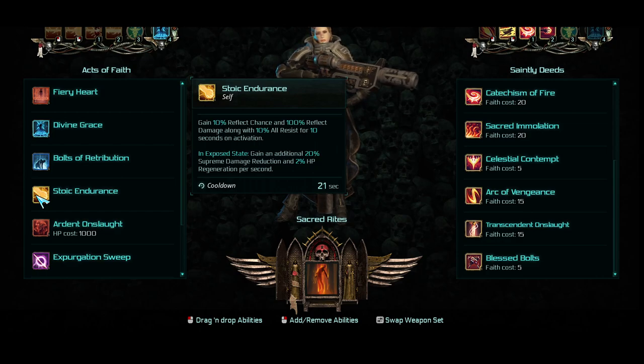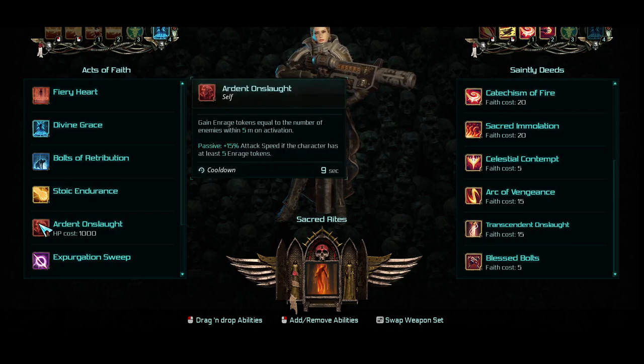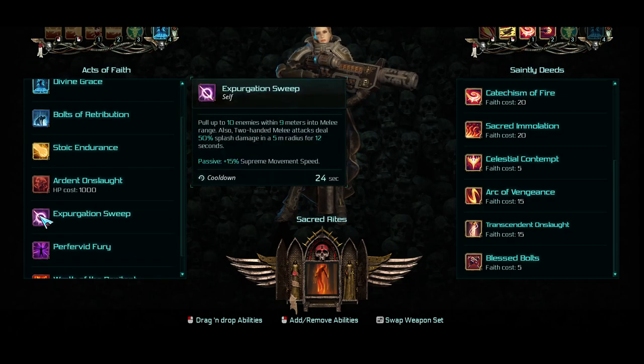We'll go over all this in just a minute. I am questioning Ardent Onslaught, because it takes 1,000 HP to activate and you gain Enrage Tokens equal to all enemies within 5 meters. So you have to expend 1,000 HP and be pretty close to the enemy — that's a little bit scary. There's also Expurgation Sweep, which brings 10 enemies within 9 meters to melee range.